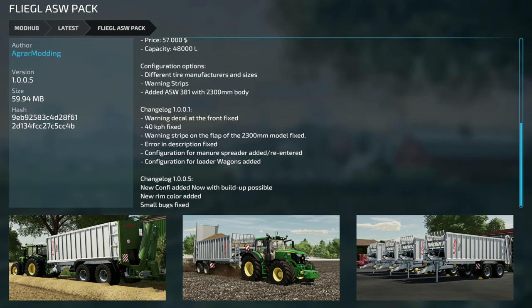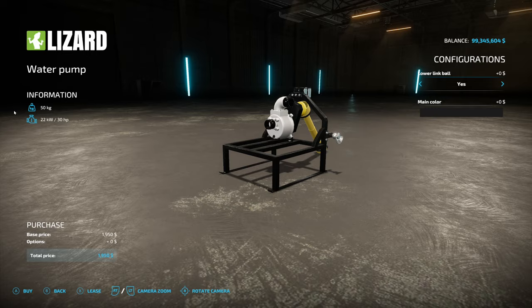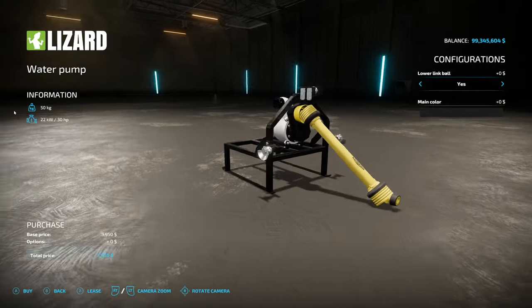We've also got an update to the Flegal ASW Pack version 1.0.0.5. The changelog is a little confusing. It reads: 'New confi added, now with build-up possible, new room color added, and small bugs have been fixed.' That first sentence — 'new confi added, now with build-up possible' — I'm not sure what build-up is, but 'confi' is probably configuration. It's definitely translated poorly.